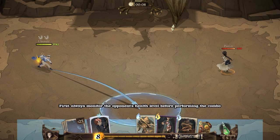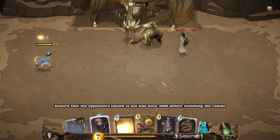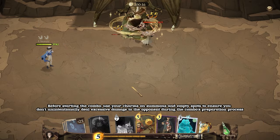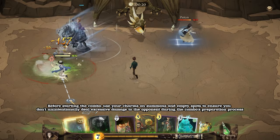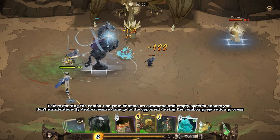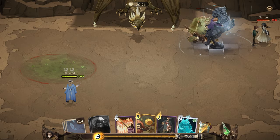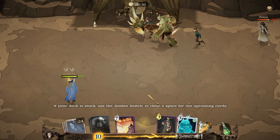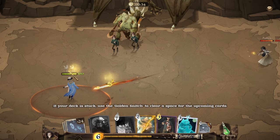Always monitor the opponent's health level before performing the combo. Ensure that the opponent's health is not less than 3000 before initiating the combo. Before starting the combo, use your charms on summons and empty spots to ensure you don't unintentionally deal excessive damage during the combo's preparation process. If your deck is stuck, use the Golden Snitch to clear a space for the upcoming cards.